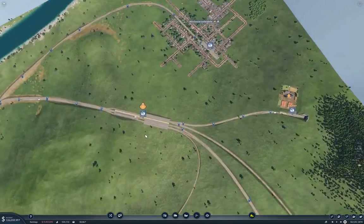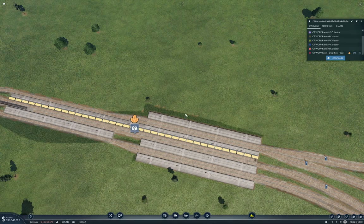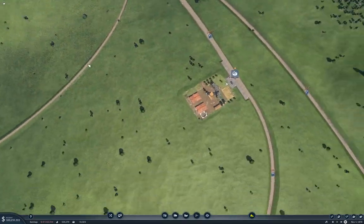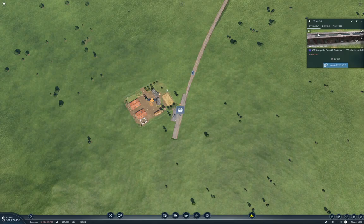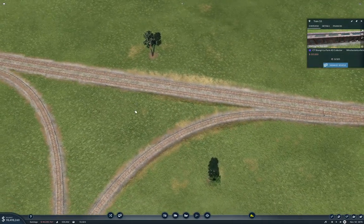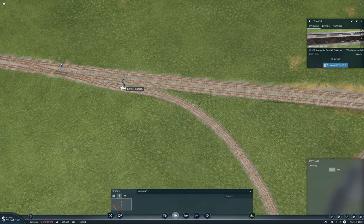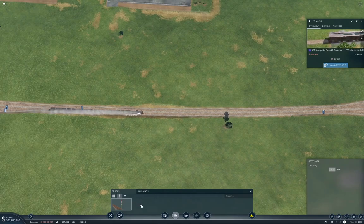I'm pretty sure we're going to need more trains on that one. We'll manage this and double the trains on it. If we grab this train, we can go over here. Something I could do to potentially speed all of this up is put a two-way signal here and a two-way signal here. That gets them up to a better position. It might be worth putting a signal in between there too.